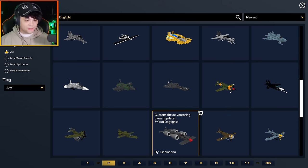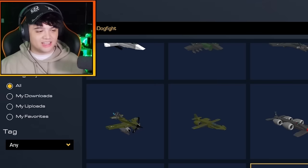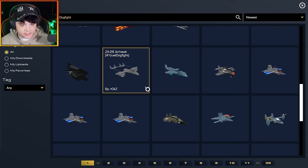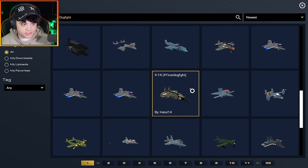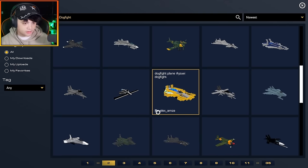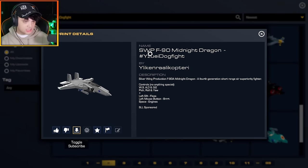Out of all of these submissions, I can only pick five. I feel bad for not picking all of them — they all look incredibly cool. I think we're going to start off strong with some kind of jet aircraft. This one looks interesting — it's the SWP F-90 Midnight Dragon. This is by Yelil Ken Real Copter. I'm very sorry if I mispronounced that. I'm going to download it, so that's our first aircraft.